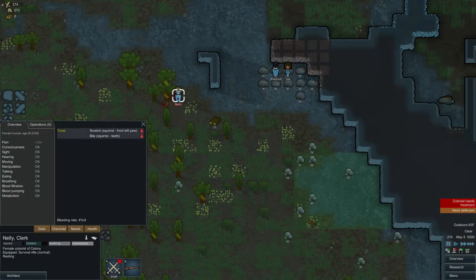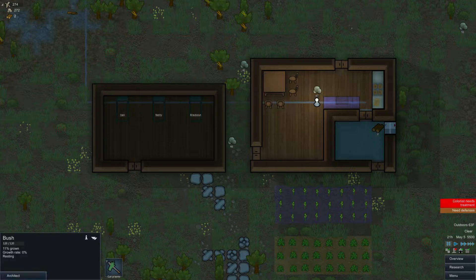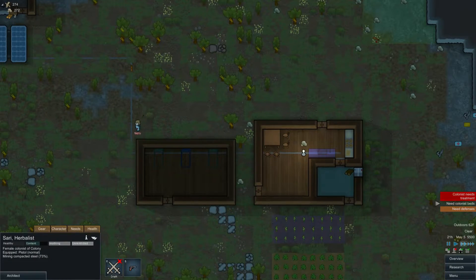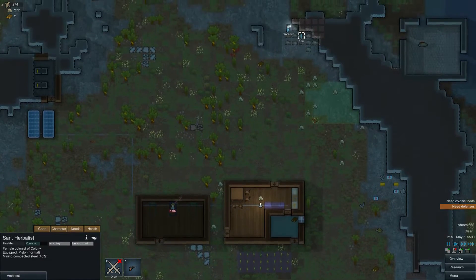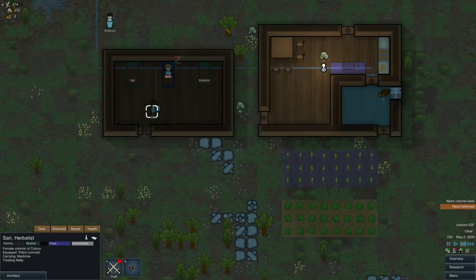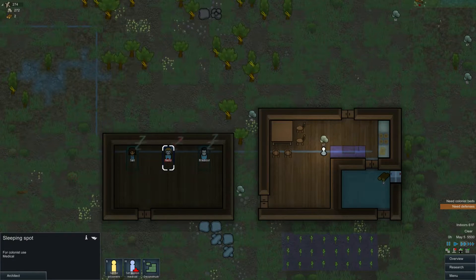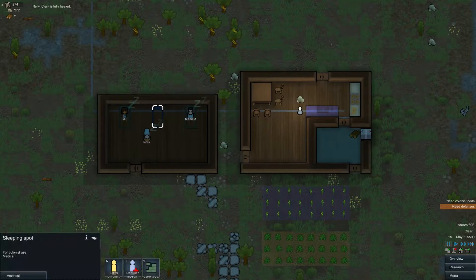Attack squirrel! That was fast. Nellie, we can unforbid that squirrel corpse — we might need it later. Nellie, you have a scratch on your torso and a bite on your torso, so that's not much — it's bleeding a little bit. This is our first little incident. Let's make that a medical zone so Nellie goes over there. Sari needs to prioritize treating her. Go and treat her. Treated well — that is good.